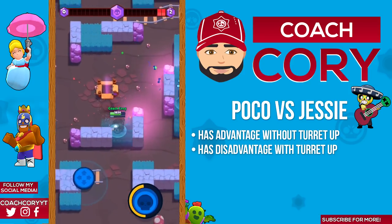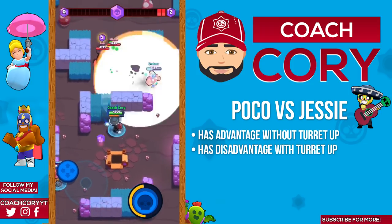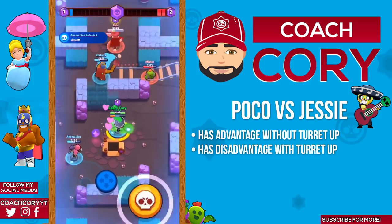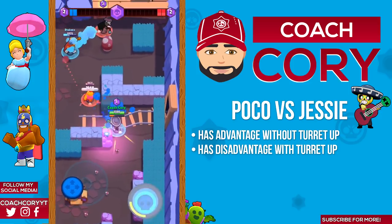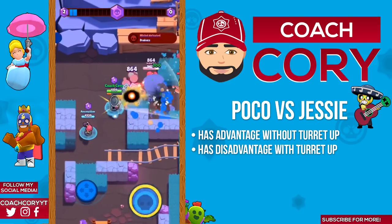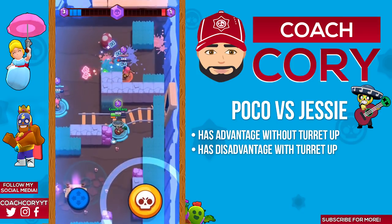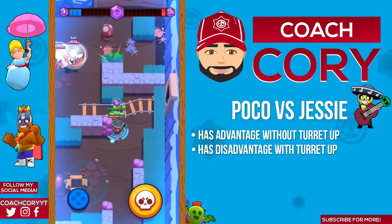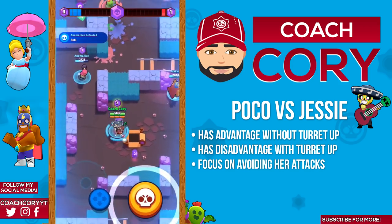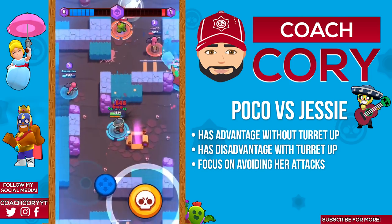Poco versus Jessie: this is a really interesting matchup. When Jessie doesn't have her turret, Poco should be able to kill Jessie most times. But if Jessie has her turret up, Jessie is a great counter for Poco — especially if she has her star power — as Poco has to rely on his teammates to kill or help kill the turret since Poco doesn't have much range and his attacks don't do much damage. Because of this, when Poco is matched up against a Jessie, try to just focus on dodging her shots more so than dealing damage.